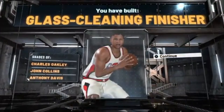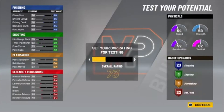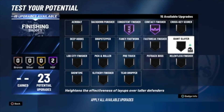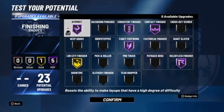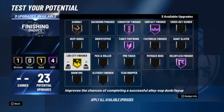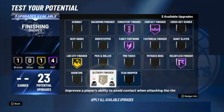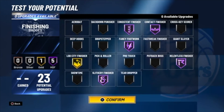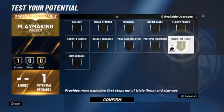I'm going to show y'all boys what badges to put on them. You got to get contact finisher, consistent, relentless, fancy footwork. I'll put Slithery at Hall of Fame. You don't really need acrobat. One catch and shoot, quick first step.